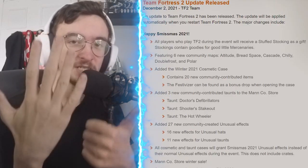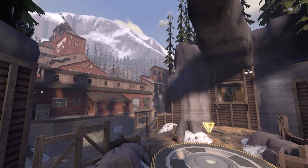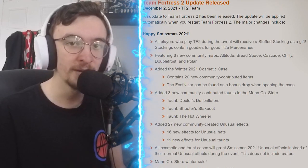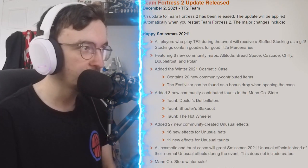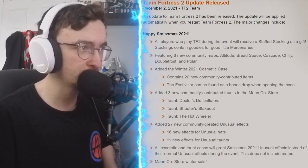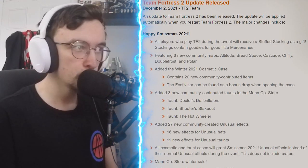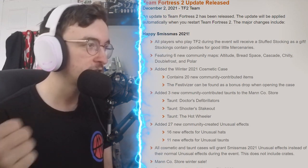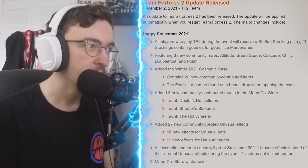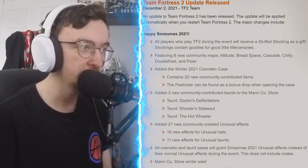Six new maps added: we've got Altitude, Breadspace, Cascade, Chili, Double Frost, and Polar. Thoughts on each individual map will be coming, so stick around for that. There's the new Winter 2021 cosmetic case with 20 new community-contributed items plus a Festiviser, three new taunts from the community — the Doctor's Defibrillators, the Shooter's Stakeout, and the Hot Wheeler — and 27 new unusual effects.